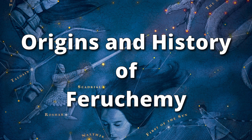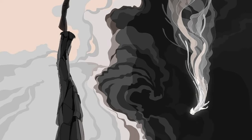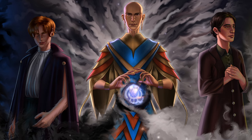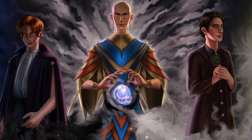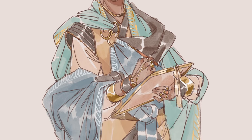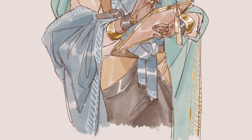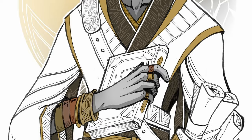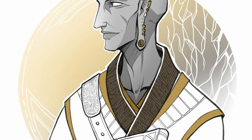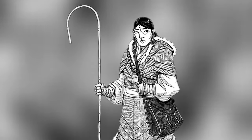Feruchemy, like the other two metallic arts, came into existence as a result of the natural state of Scadrial and its interaction with Preservation and Ruin, the two Shards who created the planet. Feruchemy isn't more of one Shard or the other, but is instead equally attuned to both, forming a balance between each. During the classical period of Scadrial's history, Feruchemists seemed to be the only magic system known to humans, with the power emerging in the spiritual genetics of the Terris people. Because the Terris people kept themselves so isolated, Feruchemical abilities never spread outside of their communities. Some of these early Feruchemists formed a group known as the Worldbringers, using their copperminds to amass knowledge and collect tales of history and folk traditions.